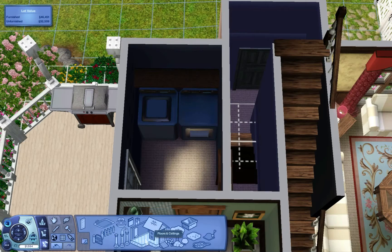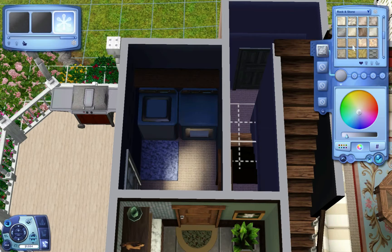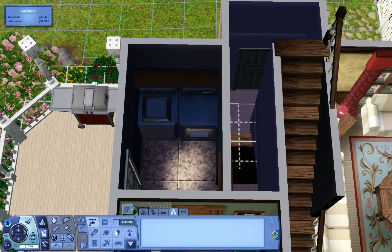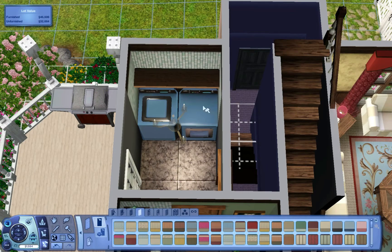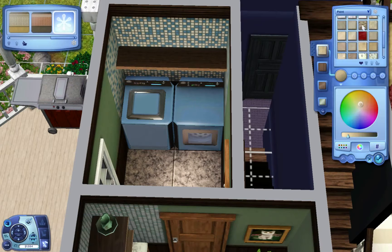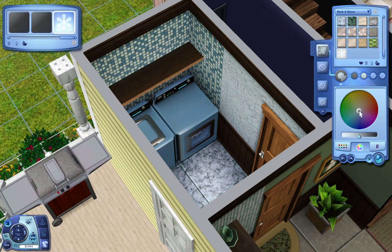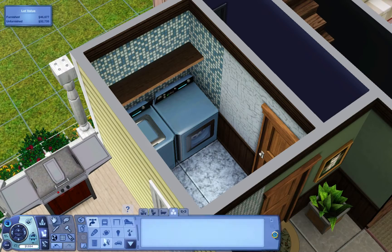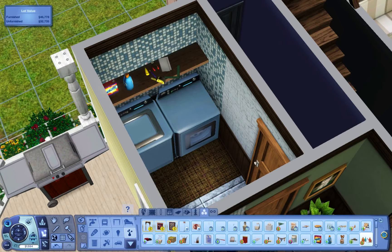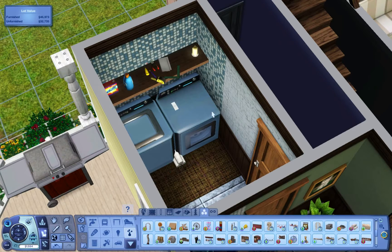Here's the laundry room — just trying to get it decorated and trying to decide what colors and patterns to use. Sometimes I have absolutely no idea what I want to do. In this case I decided to go with blue because I chose the blue washer and dryer. I think that set automatically defaults to dark red, but this time I chose to go with blue, so blue is kind of the color we end up going with for everything else in there.